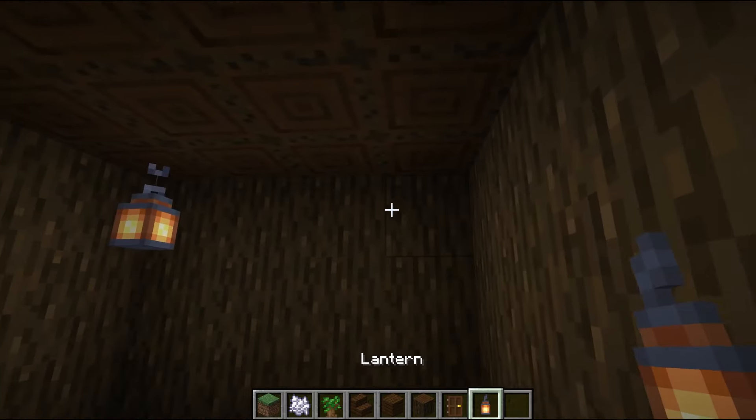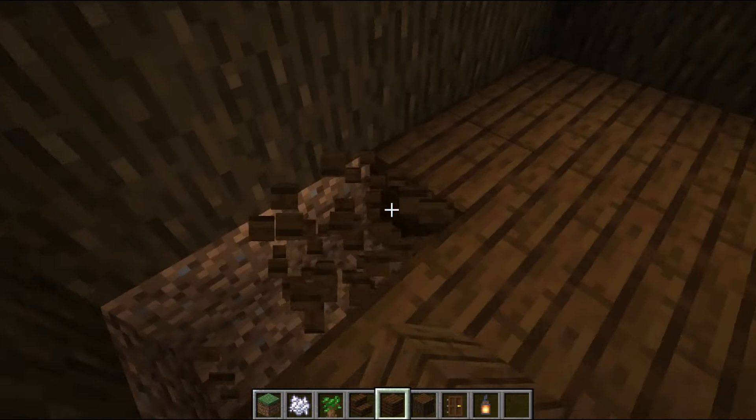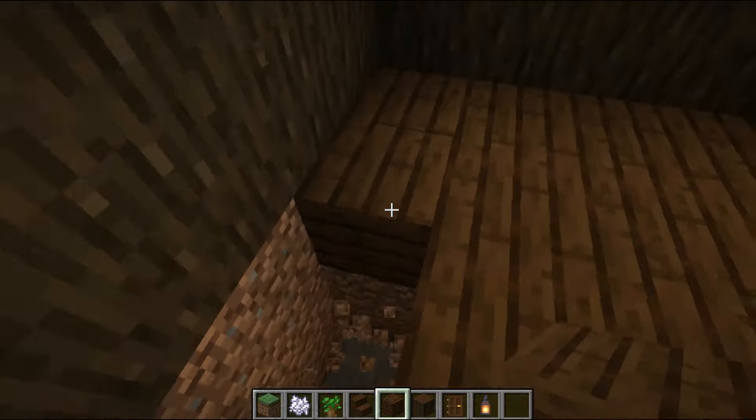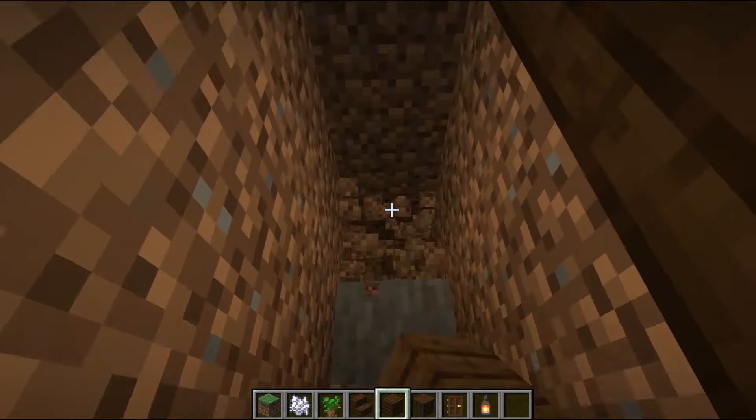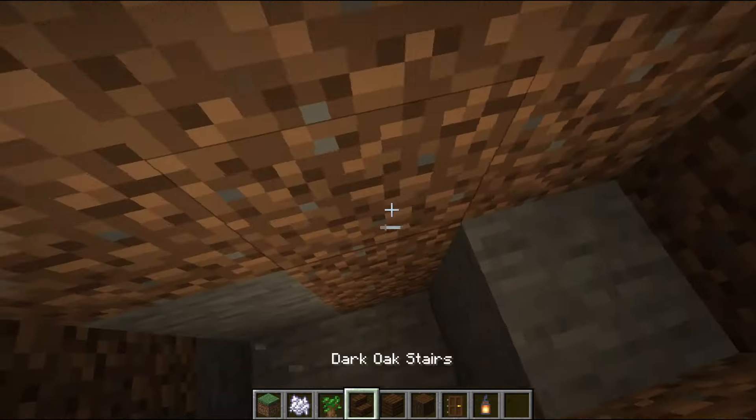Then when that's finished I'm going to build a staircase downstairs to my bedroom area. I want to live in the tree but I don't want to be on the surface because I don't think it's safe and there's not enough space for a bed up here. So I'm going to remove all the stuff on the edges and put my staircase in. This is going to look really neat when it's finished.